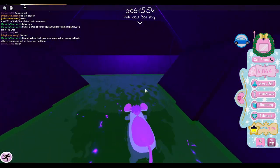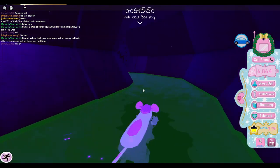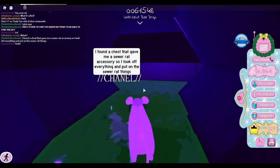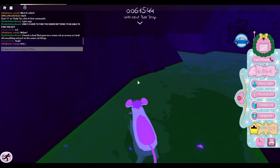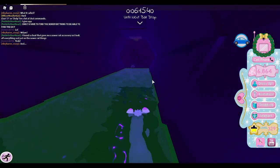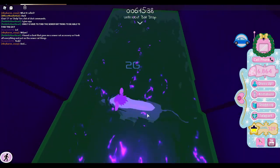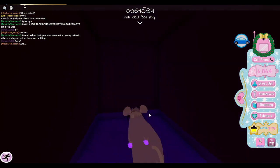Okay, there's not one over there, but oh hello — that person scared me. I found a chest that gave me a sewer rat accessory, so I took off everything and put on the sewer rat things. Why is this floating? I don't know. Oh, you can go up here.